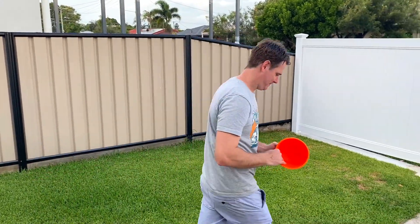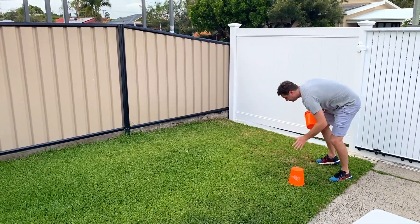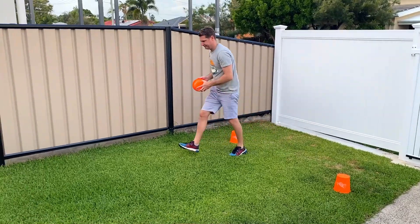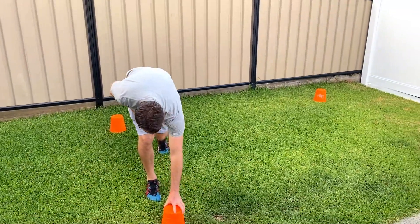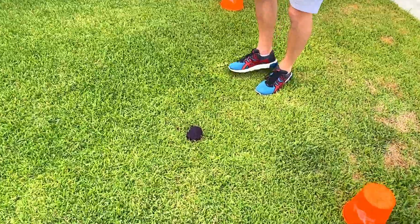Measure out the game area: approximately 6 feet wide (1.8 meters) by 12 feet long (3.6 meters). Place 4 buckets in the corners to mark out the slime zone. Pour small piles of slime randomly spaced inside the slime zone.